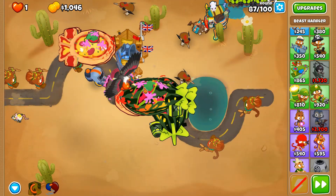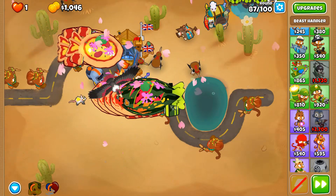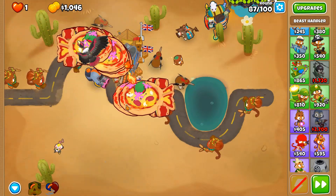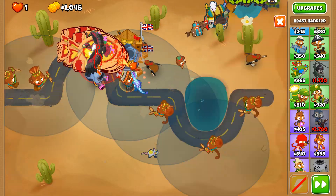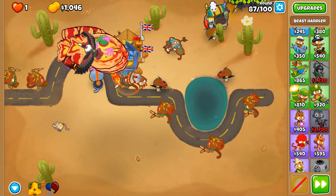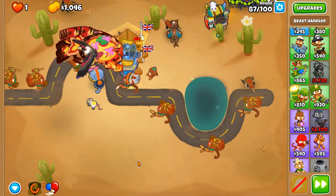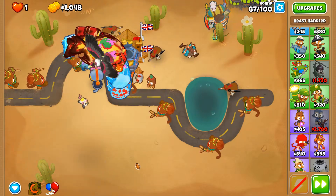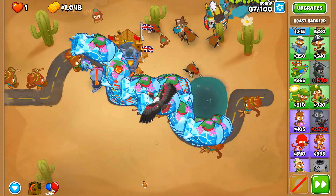Come on, we're nearly there, just a little more. What's going to be intrinsically worse is dealing with round 97 because the ZOMGs are fortified. There's a little bit of a pierce cap, actually — the Call to Arms would be better used when these are turned into MOABs and ceramics.